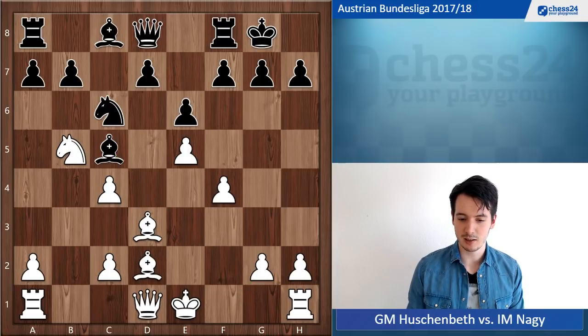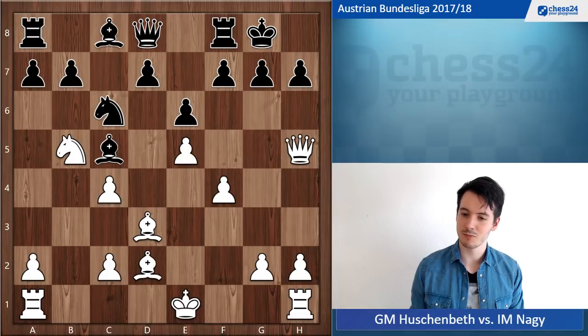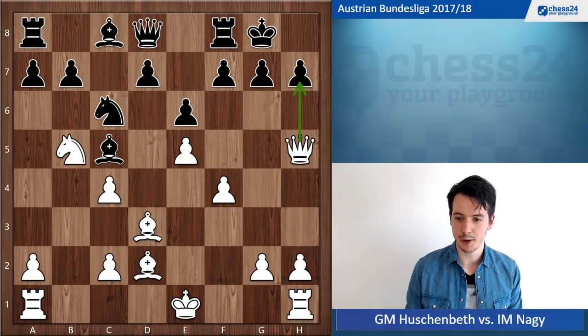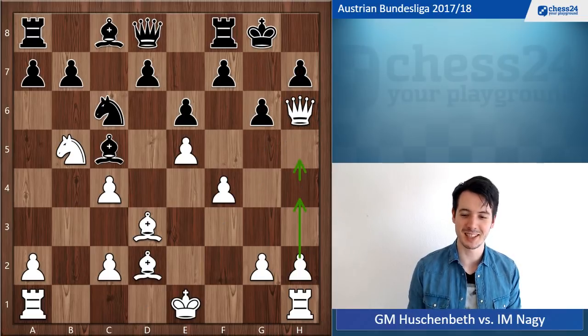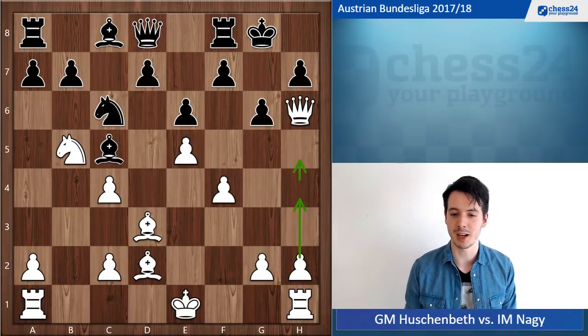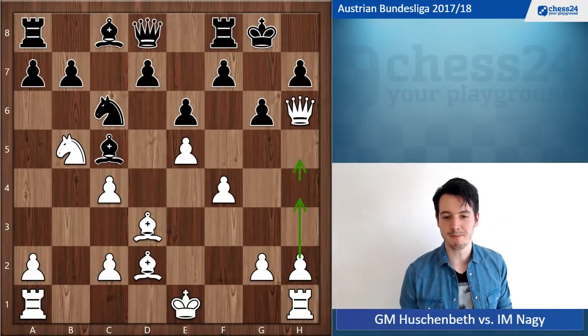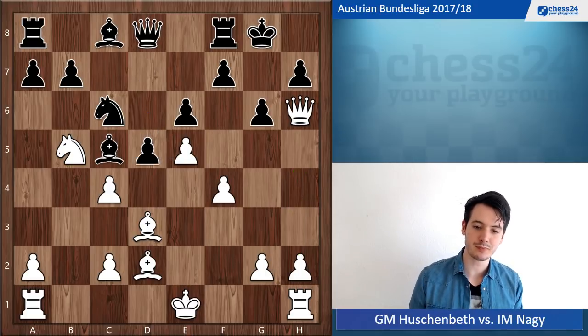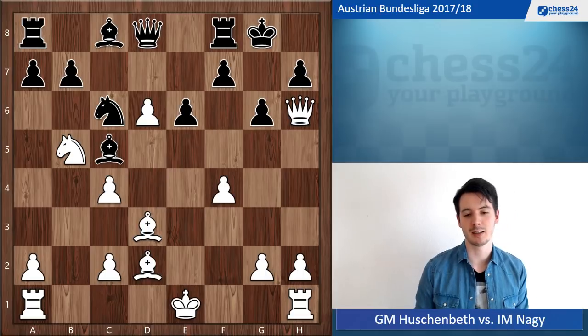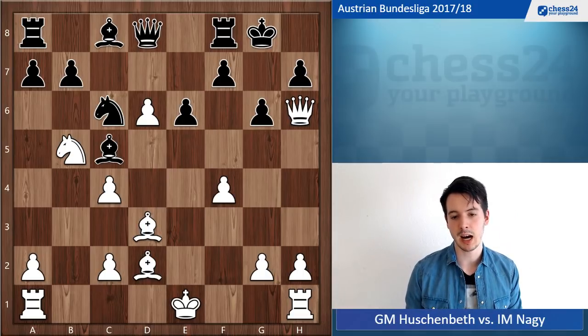I still knew this position and just went for it with Qh5, threatening mate. Black goes g6, Qh6 — it's a very simple attack in chess. I want to go h4, h5, checkmate the opponent, but obviously black has a say and he played d5. After exd6, up to this point I had looked at the position beforehand and only considered e5 and Qf6.